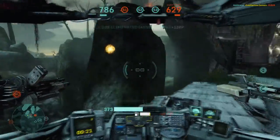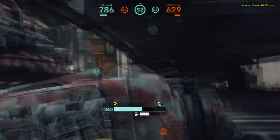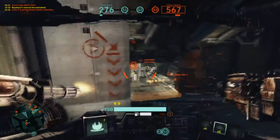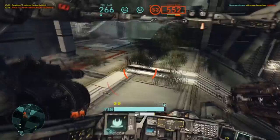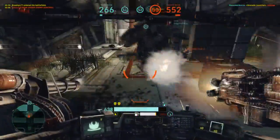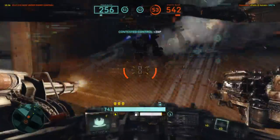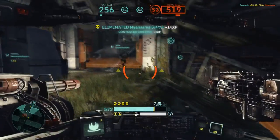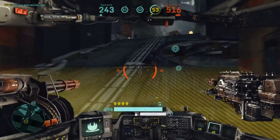First up, team tactics. There are three archetypical strategies for capturing silos. I call them the death ball, the squad, and the lone wolf. You already know the term death ball from team death matches and there isn't really any difference here — all six players of one team stick together closely and move from silo to silo as a whole. The advantage is that you can apply the maximum amount of pressure possible, likely crushing all attempts at resistance, while on the downside you can only ever concentrate on one silo at a time.